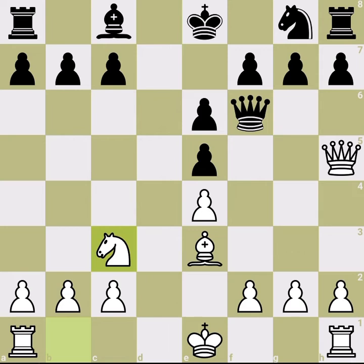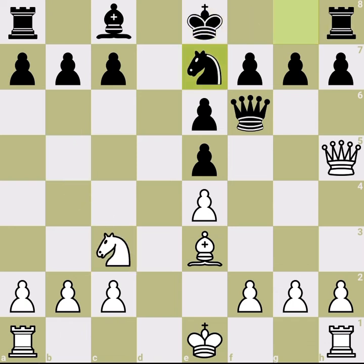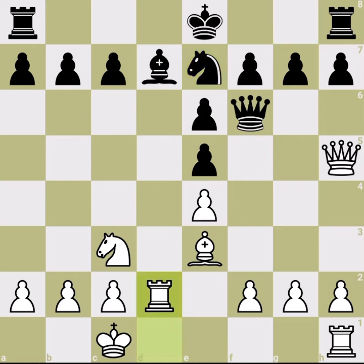If black tries to defend, you just develop the knight. Black needs to stop the knight from coming in — otherwise, white takes and wins the rook. For example, if black develops the bishop, we just castle. This line isn't necessarily winning for white — black is up a pawn — but black's queen is tied to defending the e-pawn.